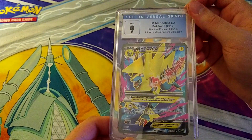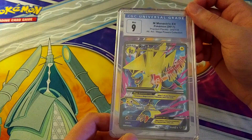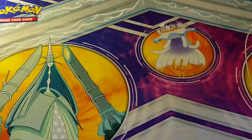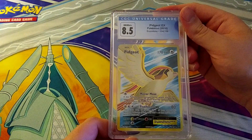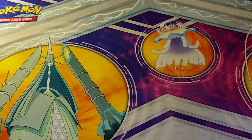More English — a 9 on Mega Manectric EX from Phantom Forces, the Alt-Art Mega Powers Collection. Not a bad looking card, Mint 9. Then Pidgeot EX pulls an 8.5 — you beat your cousin but not by much. I don't know what those are going to go for — probably not a lot. These will all be up on eBay or Mercari, and I even have an Etsy page for mystery boxes.